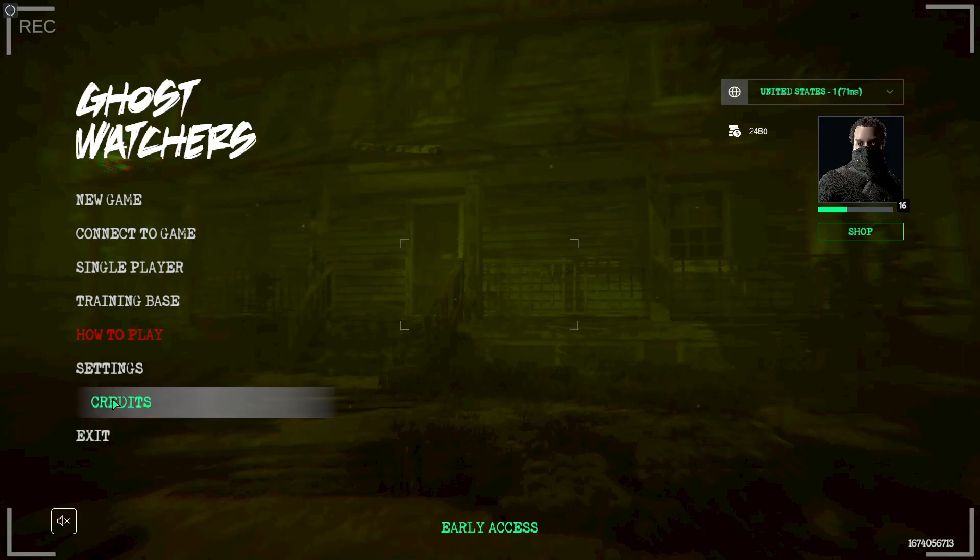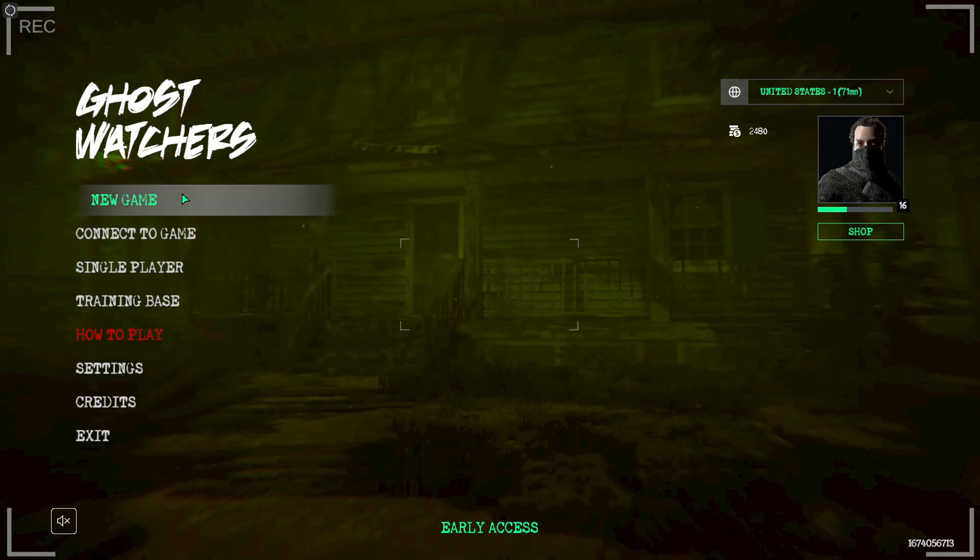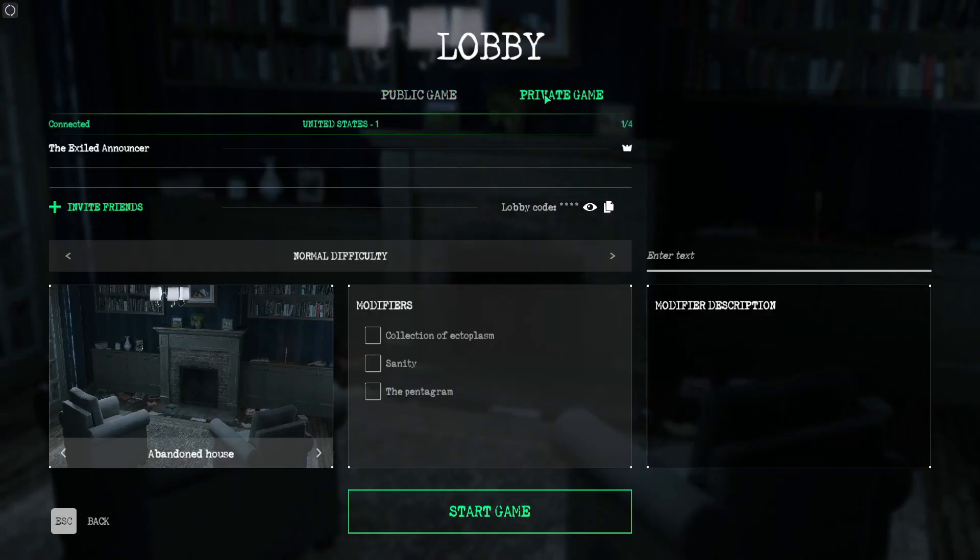You have your menus: exit, credits, and settings are self-explanatory. You also have training, single player, connect to game, and new game. If you want to start a game and have people come in, hit new game. New game makes you visible to everyone who wants to play. You can set it to private if you prefer. There's a lobby code here you can copy to your clipboard to send to a friend. There's no voice chat in the lobby — only text chat.